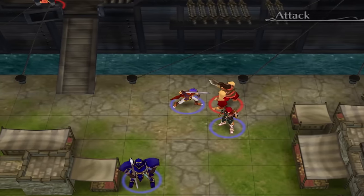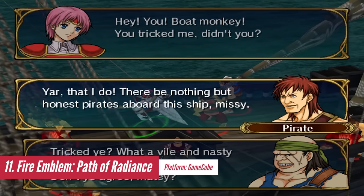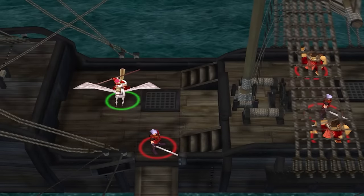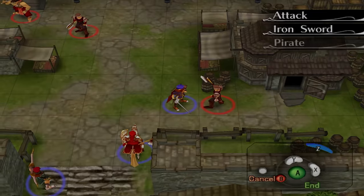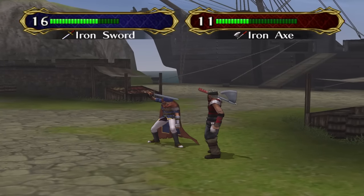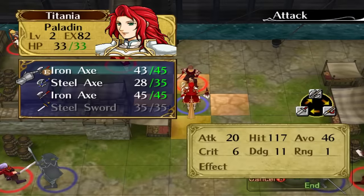Fire Emblem Path of Radiance is a captivating strategy RPG that will satisfy both long-time fans of the series and newcomers alike. Though its text-heavy nature might not appeal to everyone, those willing to embrace the tactical depth will find themselves rewarded with an unforgettable experience. The turn-based combat system remains mostly unchanged, with players relying on character classes, weapon types, and tactical positioning to gain the upper hand in battles. The ability to teach characters over 40 unique moves and abilities adds more depth and customization to the gameplay.